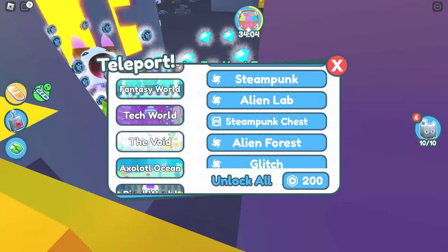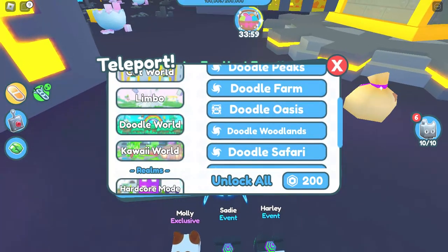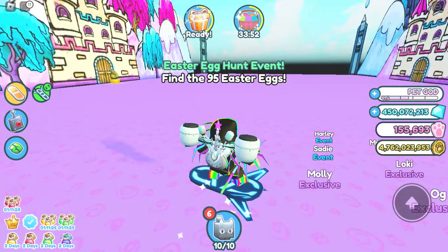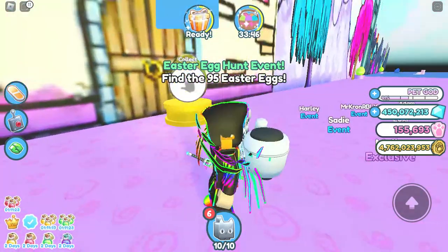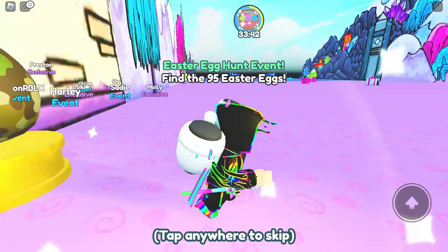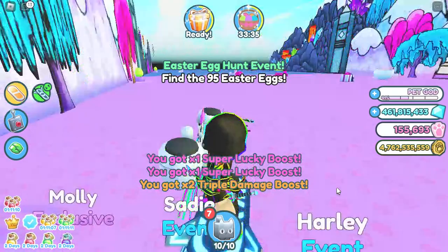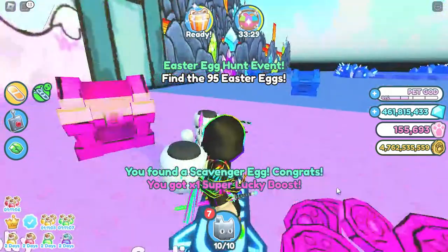And then the second one is in doodle world, in the doodle fairyland, I think. Right in front of here. It got shiny. And the next one is in the doodle chest area — the unharpable dragoness.